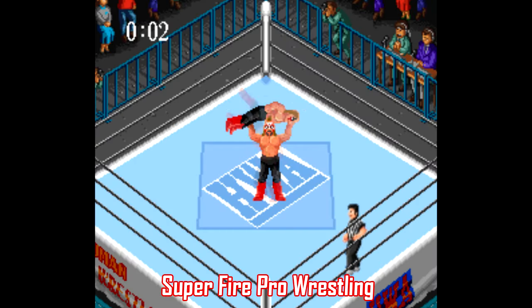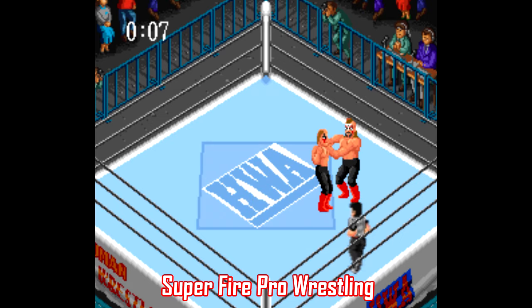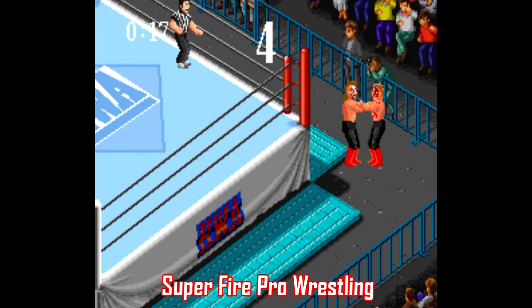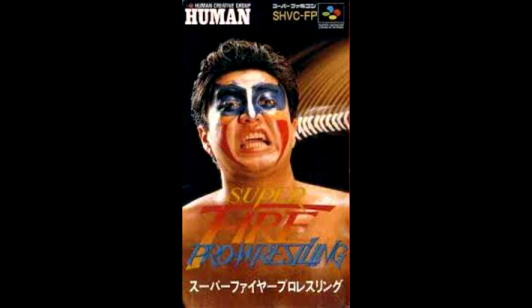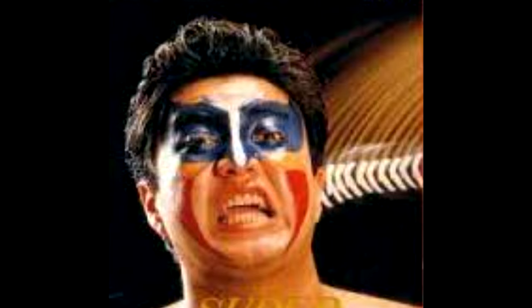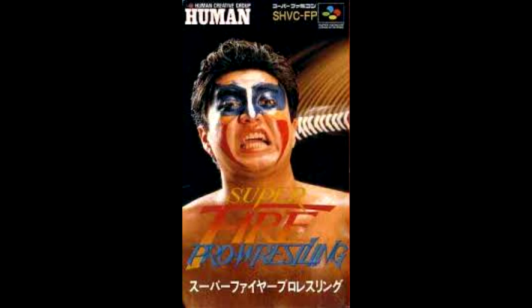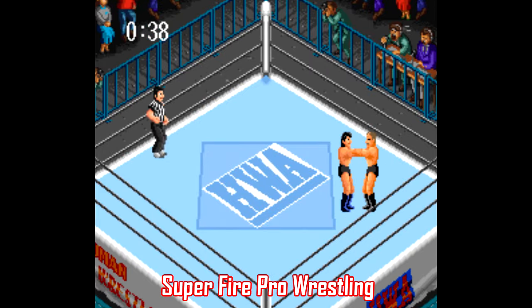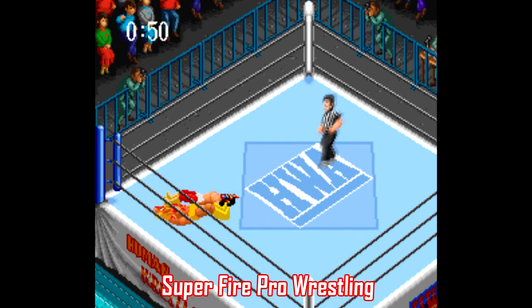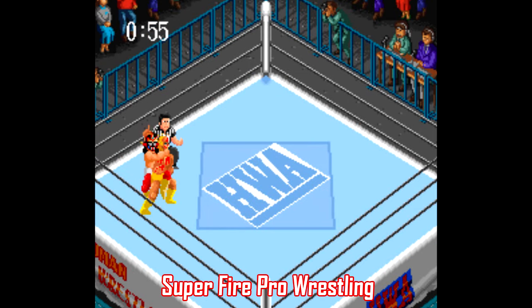Let's go to the Super Famicom. The Fire Pro Wrestling series features some of the very best wrestling games ever made that hold up extremely well today. This series got off to a bit of an auspicious start on the Super Famicom with Super Fire Pro Wrestling and this cover — I know a bit about Japanese wrestling and I know this dude isn't Misawa, Kobashi, Jumbo, or Fujinami. It looks like he's belting out a rendition of Ave Maria. Super Fire Pro Wrestling is a great game that you can still play even though it's in Japanese. It features certain WWF wrestlers like Hulk Hogan, Ultimate Warrior, and the Road Warriors. There's even blood — how cool is that? This game is well worth checking out.